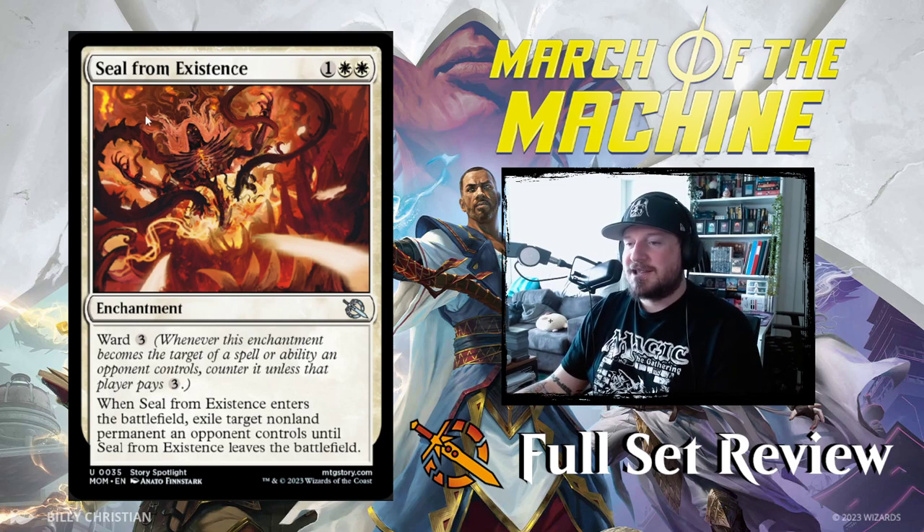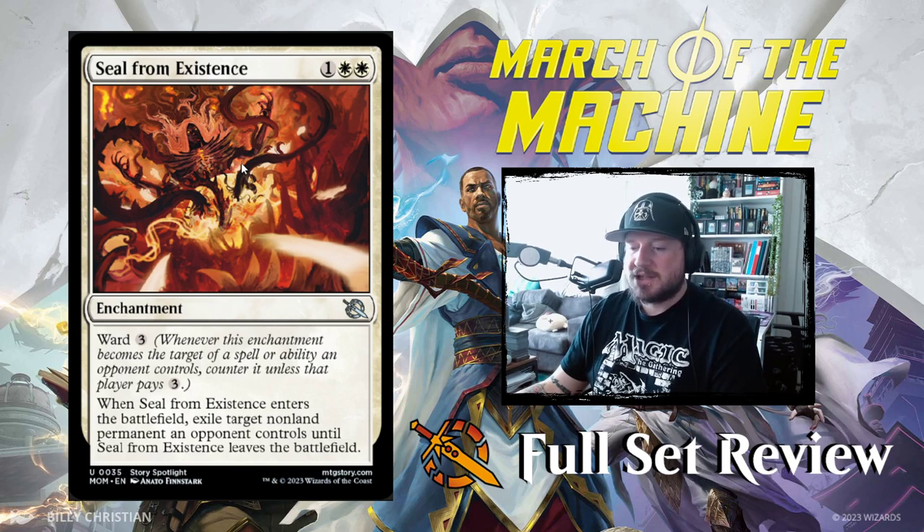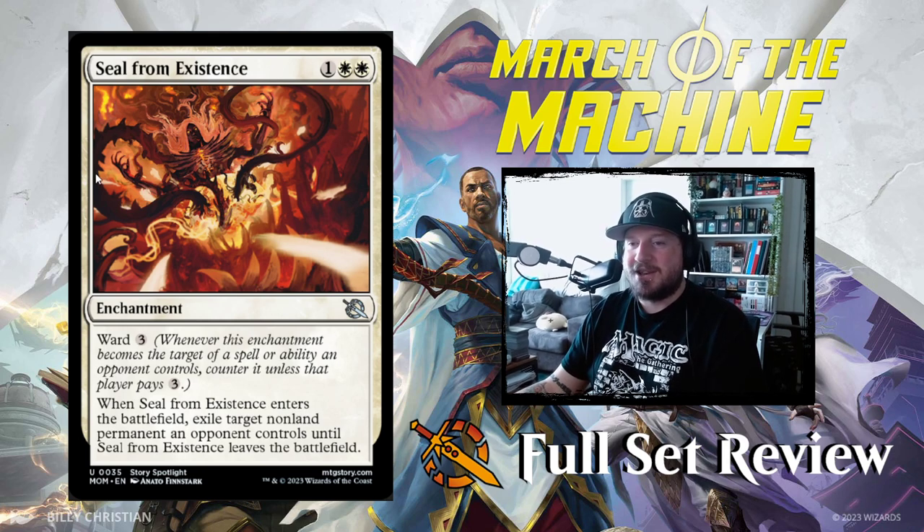Next up we've got Seal from Existence — 1-white-white for an enchantment with Ward 3. I don't think we've ever seen an enchantment with Ward before. When it enters the battlefield, exile target non-land permanent an opponent controls until Seal from Existence leaves the battlefield. This is an amazing Oblivion Ring effect that also has Ward 3, so it's even harder to kill than normal. And it's only at Uncommon. Sheesh.